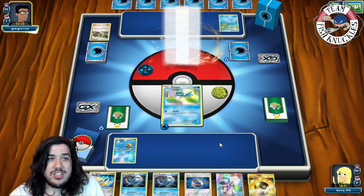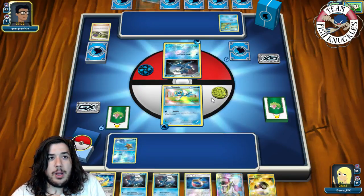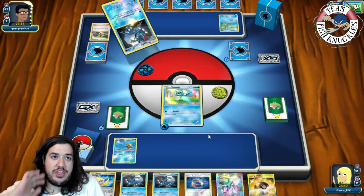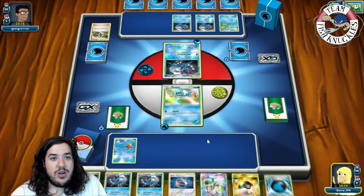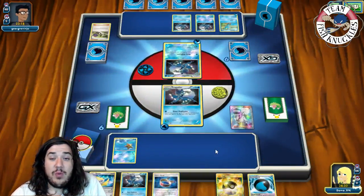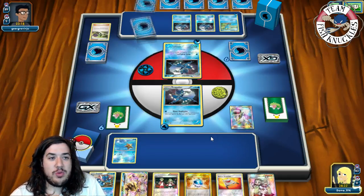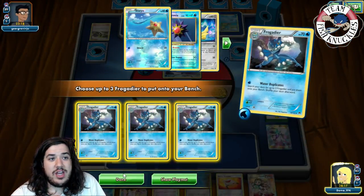The only unfortunate thing is if he has a Rare Candy he can evolve to Greninja and take a knockout. We see a Frogadier coming down and he uses Water Duplicate to get three more Frogadiers into play. On our turn we get a Splash Energy, put a Frogadier active, and play our Trainer-N. Hopefully we don't draw into any of those Frogadiers — and we don't, which is great. So we Water Duplicate to get three Frogadiers in play.